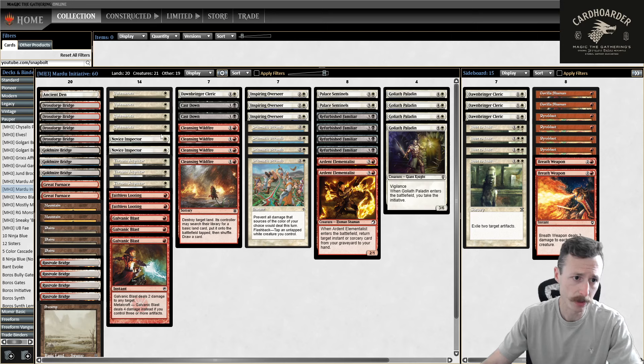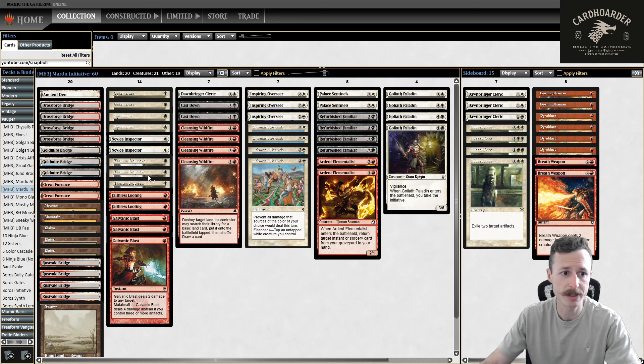Regardless, I am playing Boros Initiative with Refurbished Familiar, and because of that made some other changes to the deck. In the last video I talked about playing Inspectors over Spirited Companion because they make an artifact. They're also 1/2, which is nicer with Familiar. We're playing a few more artifact lands so our Familiars cost less. We're basically the exact same Boros Initiative deck, also playing Galvanic Blast over Bolt with the slightly more artifacts. Hopefully these Galvanic Blasts work out.